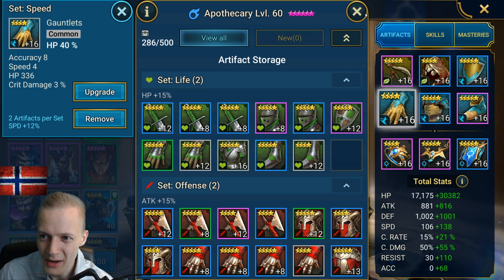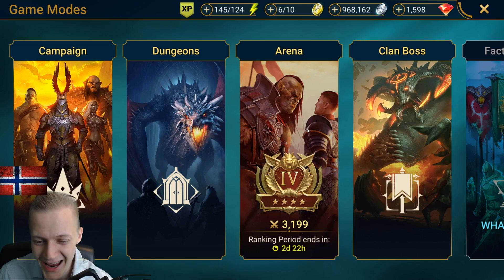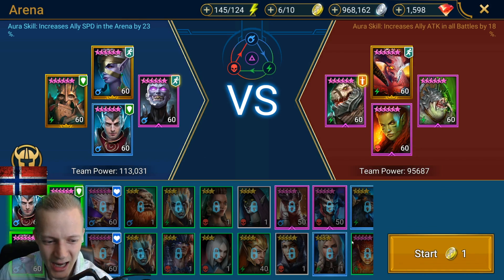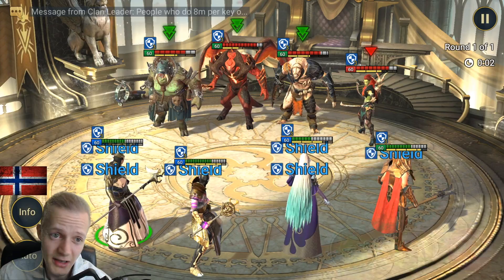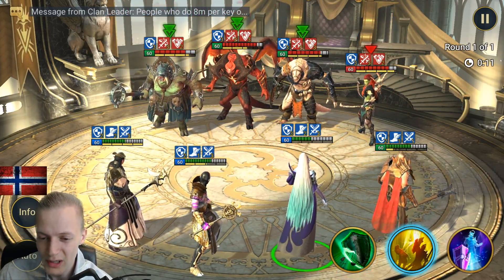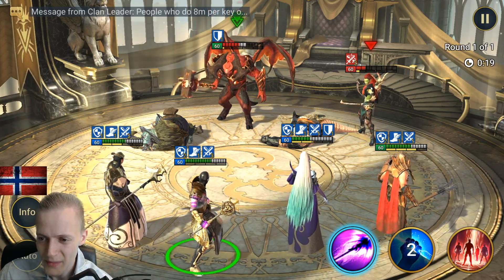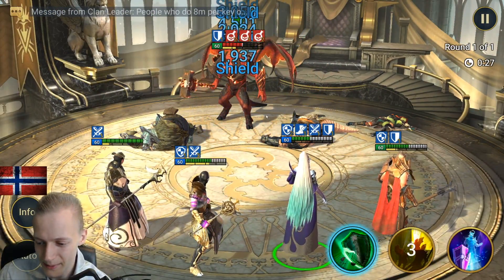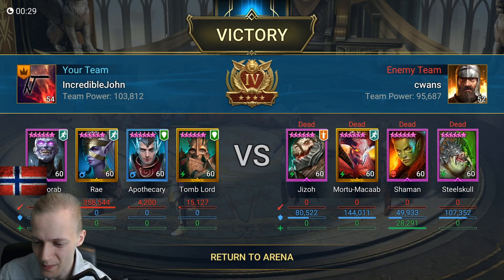I do want better gauntlets on him — higher speed-giving gauntlets. I'll just have to grind Dragon a lot and I'm not looking forward to it. Apothecary is OP. My team power is now 113k, which isn't bad considering I have two legendaries. He has 244 speed, which is a pretty big step up from 235. When you get that high, nine speed is very good in my opinion.